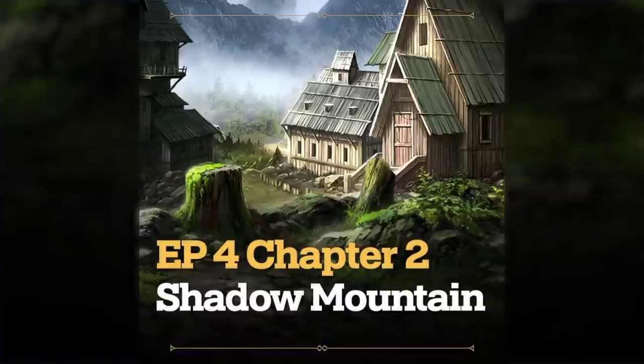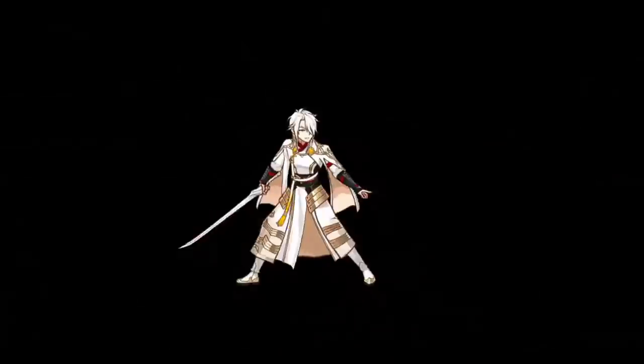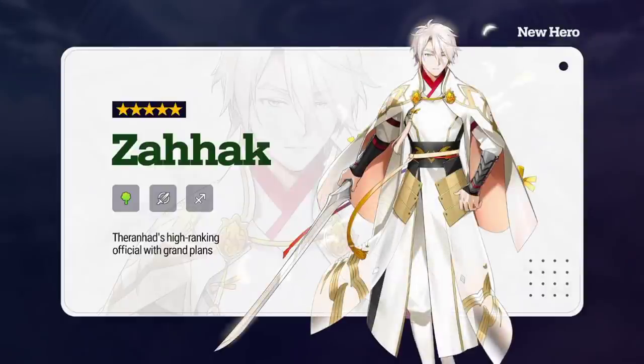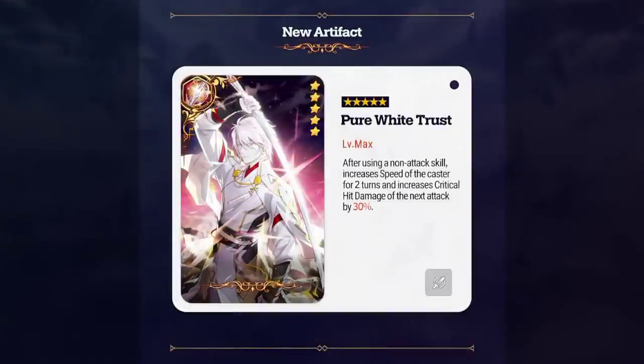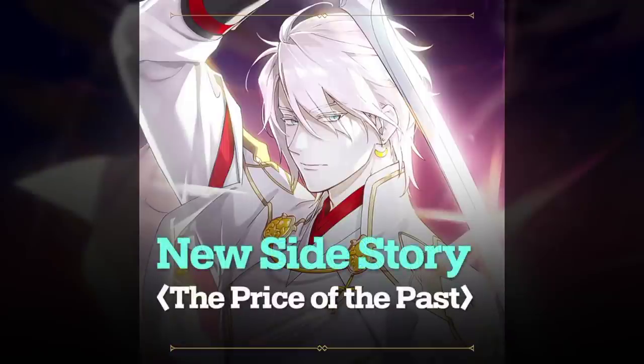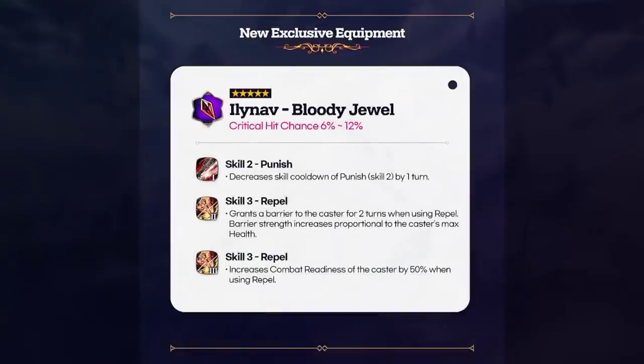Chapter 2 of Episode 4, Shadow Mountain. This hero looks very interesting — his skill 1 gives 50% crit chance for himself, and he already has 27 or 28% crit chance from his base stats. His artifact actually works well with his kit, so that's solid. First up, Ilinav — she gets crit chance, which is very good.